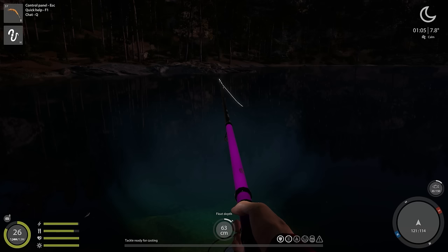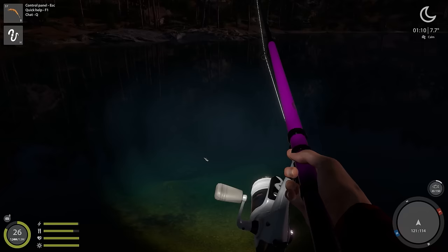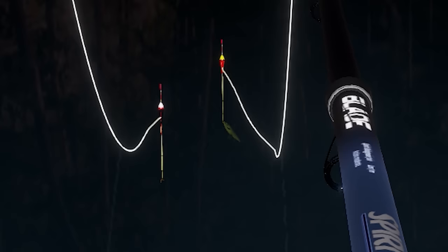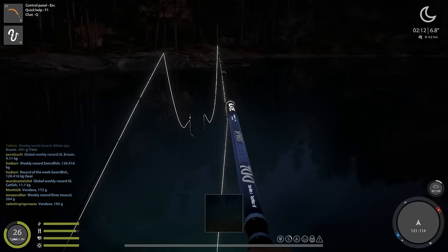I want to see if float fishing is any good on quarry at night. The first float fishing spot I'll try is at 121, 114. I'll use a size 16 step 40 hook and mayfly larva for bait. First nibble — did I spook the fish? I think I spooked it. Oh — this is cool, I can see the fish nibbling at the hook, and we have a second fish on the second rod as well! Amazing.